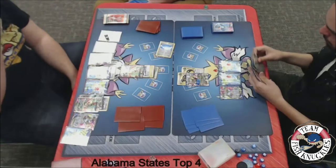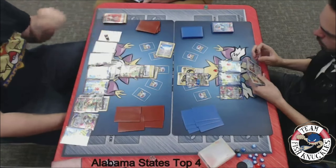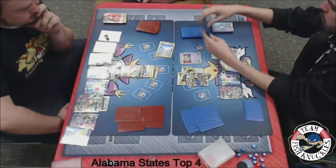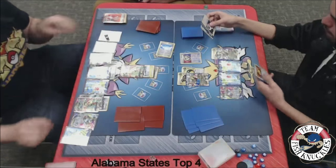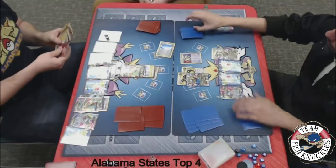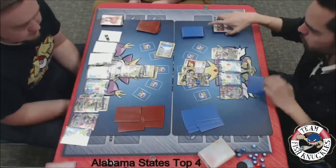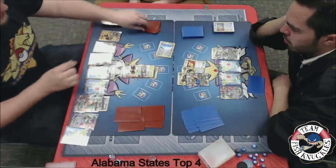Jose can actually use Chaos Wheel and hurt somebody this turn. For the past couple turns he's been using Chaos Wheel but couldn't hurt anything. He can hurt the Aegislash or the Jolteon. But we see a Giratina come down with a Double Dragon, and we actually see a Puzzle of Time. Looks like Jose is in a desperate situation — he says his hand is bad, he needs to find a way out. He could easily lose the game in two turns. We'll see a Muscle Band to the active and a Chaos Wheel for 120 damage.